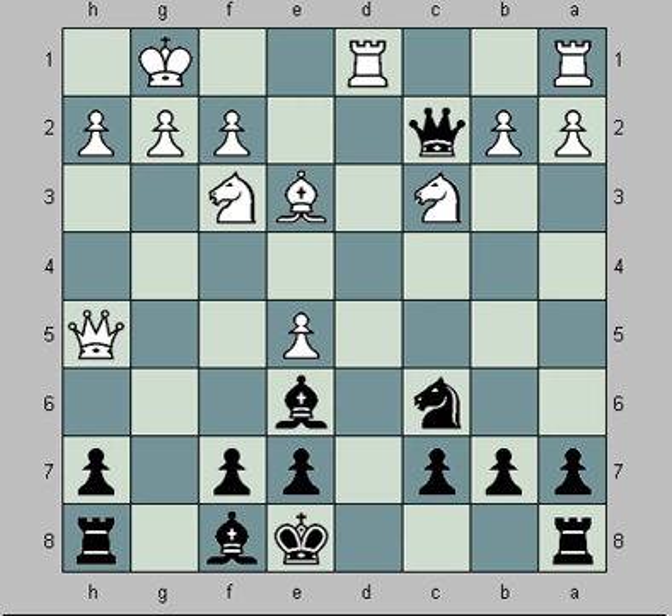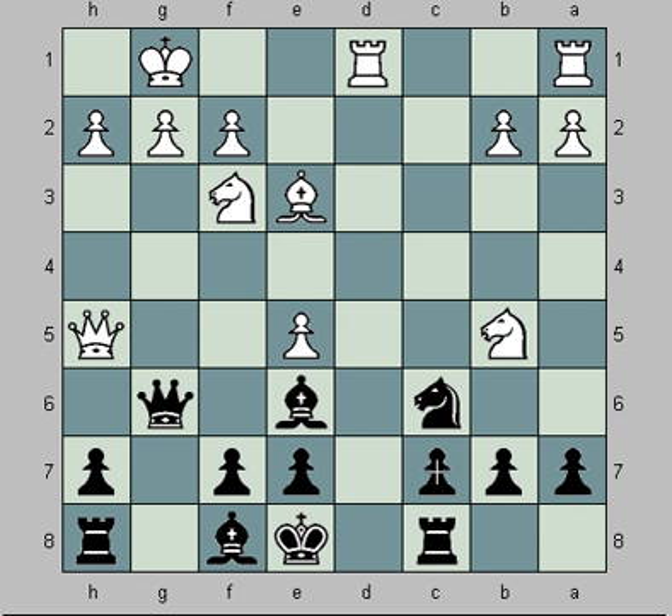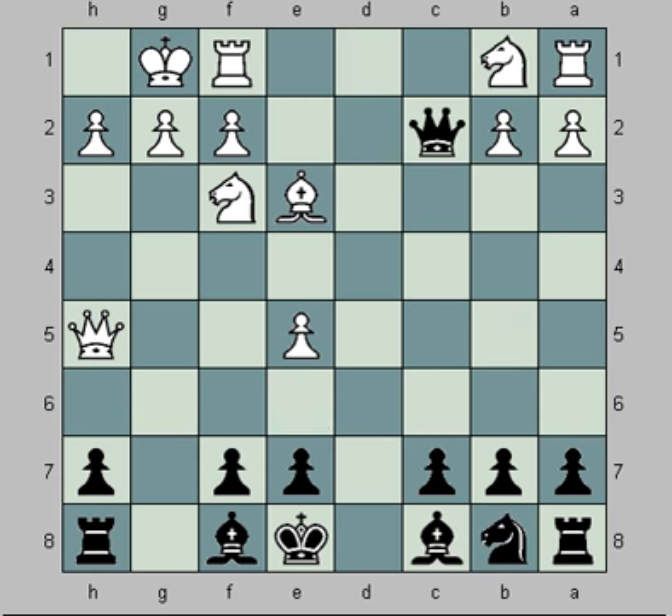White can then stop castling with the rook. Then Black offers to trade Queens. Notice here that Black cannot take the Queen on E5, because he would then face checkmate with Knight takes C7. So Rook to C8 is a required move. And then from here, perhaps White would then trade Queens. If Black doesn't play Knight C6, there's also Rook G8, since the pawn on H7 is protected by the Queen on C2.